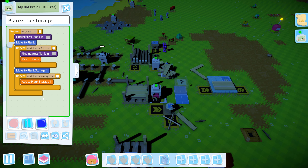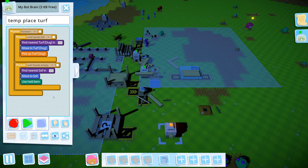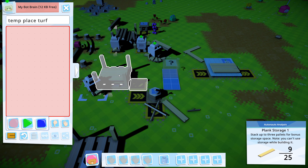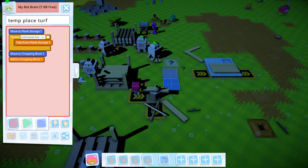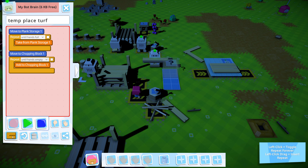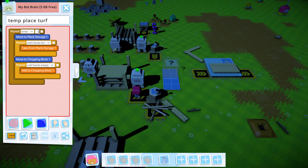Now we have things in the storage. We also need a bot to find turf and turn it to soil, but I don't think we need that right now. This one is going to go to the pallet and fill its hands, then move to the chopping block to empty its hands until hands empty. They can hold three of them and we have 14, so right now I'll just say five times — that's temp bowl make.